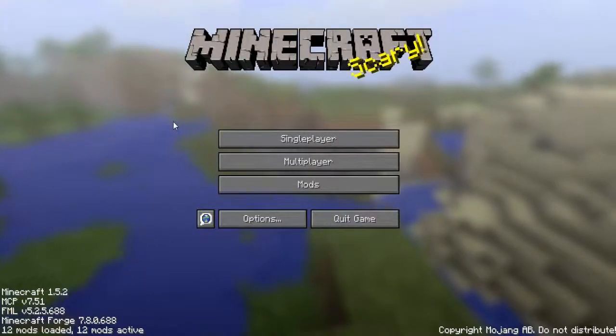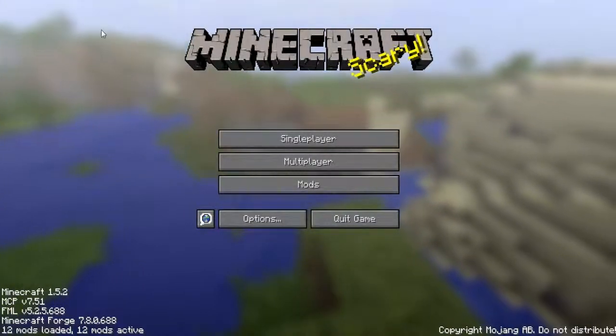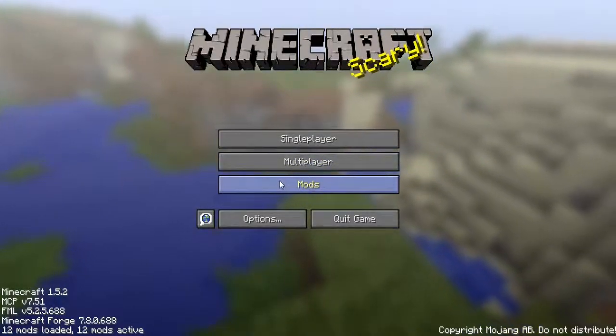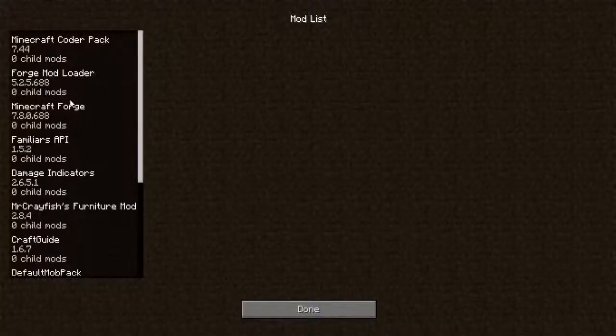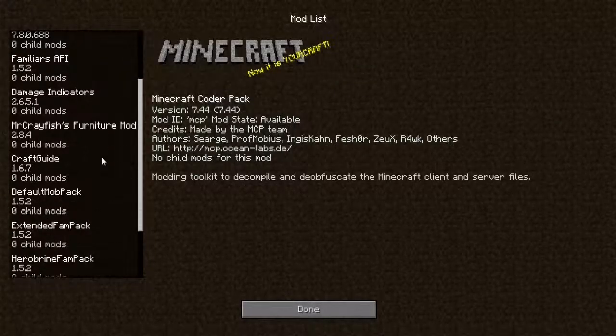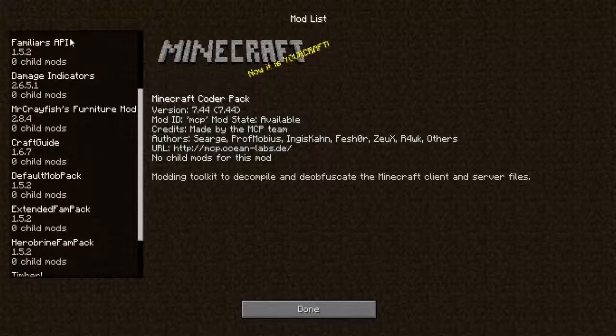Hello everyone, it is the Juicy Giraffe here, coming at you with a new Minecraft series. Now this time around it's got 9 different mods — I know it says 12, but 3 of which are Minecraft Forge, its Mod Loader, and the Coder Pack. Now, these mods are the following.